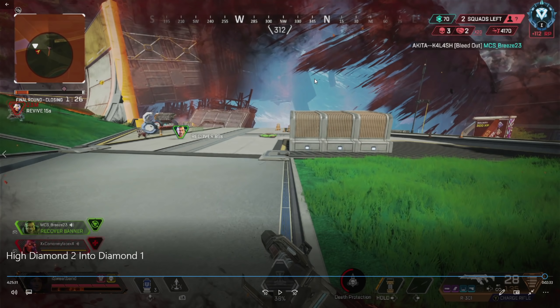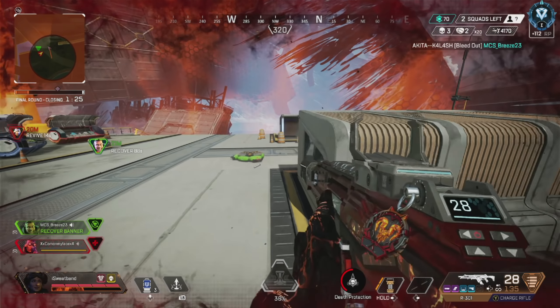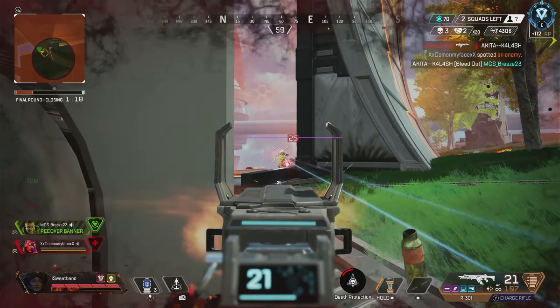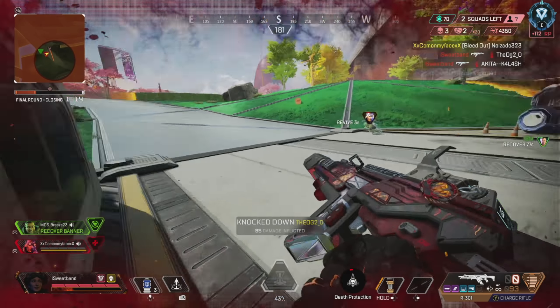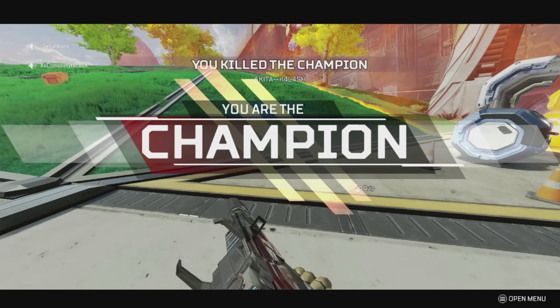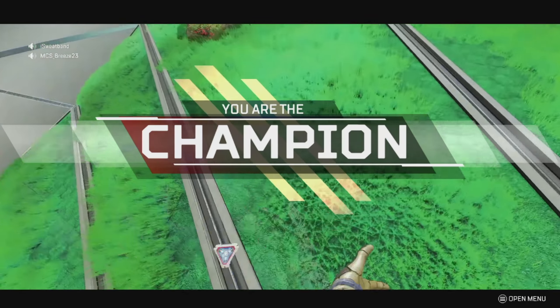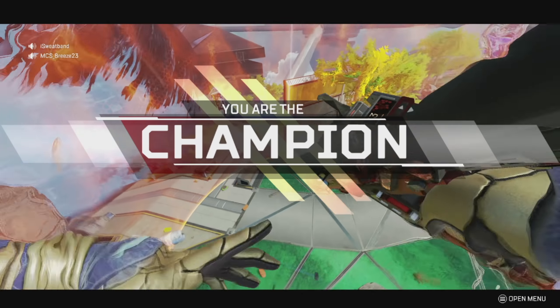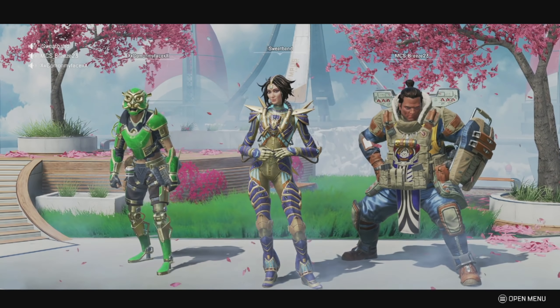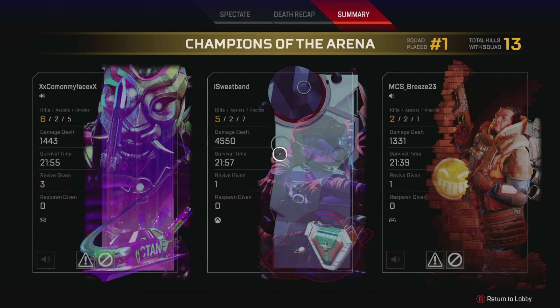I had to be very cautious of getting sent back — I have half health. If I get sent back to the totem I probably would have been on the verge of being in zone, and when you get sent back you have no health, so I probably would have died to zone and lost the game. Playing this very safe, I make sure he doesn't get the res, knock the Gibby again, get some good shots on the Revenant, finish the Revenant off — and we win the game!